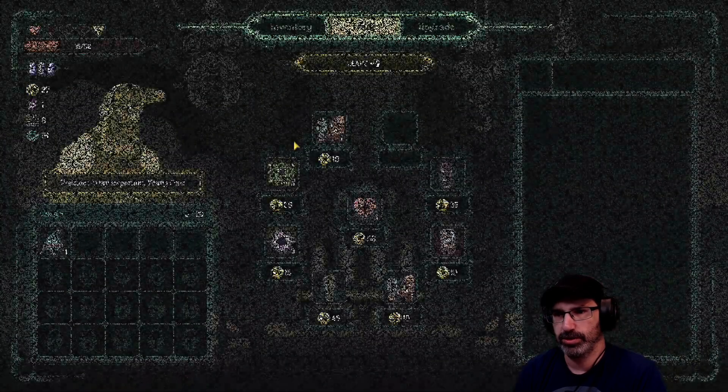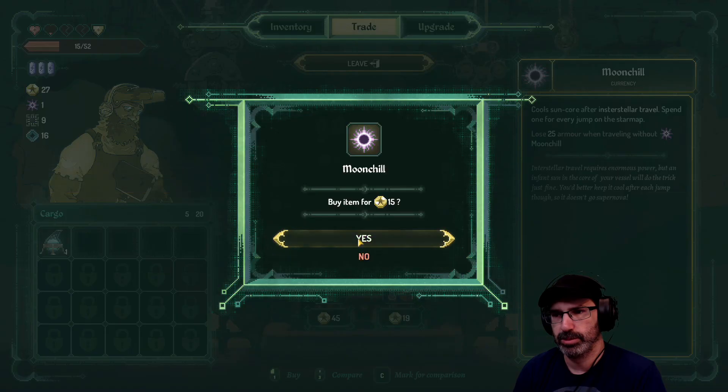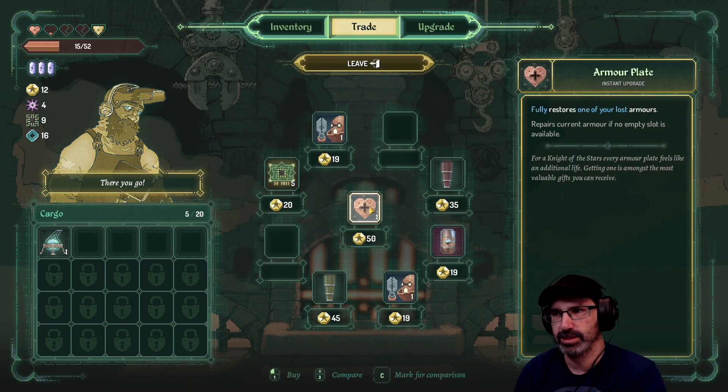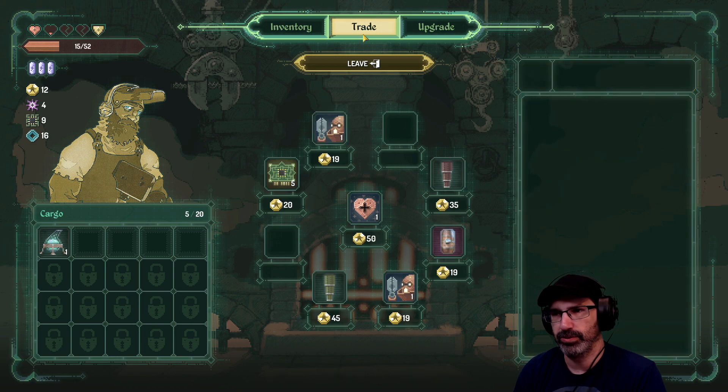Is it the vendor? Let's buy three moon chill. That helps you travel - that's like gas. Anything else you want to buy? I don't think so.